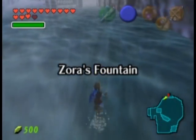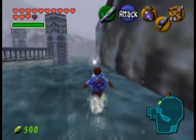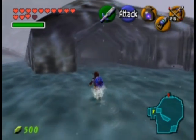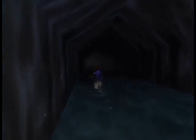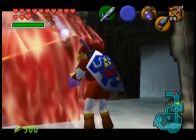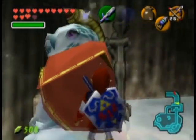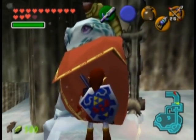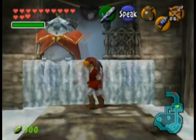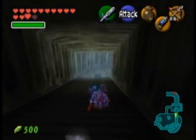Back at Zora's Domain, we are going to swim back. I probably should have sped this part up, because you guys know where you're going by now. Back in Zora's Domain, just stand next to King Zora and open your blue fire bottle — that'll melt it and he'll be happy. You have to stand in front of him on this pedestal before he'll even consider speaking to you, even though you saved his life. He'll give you a Zora's Tunic. Now we're blue — I just equipped that.